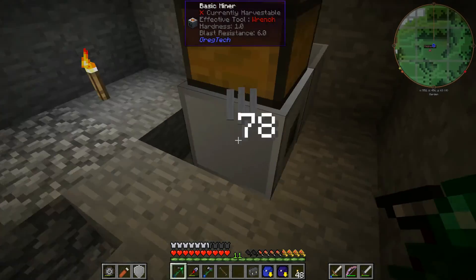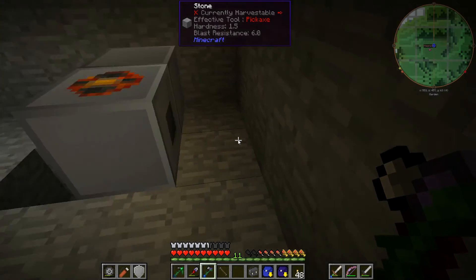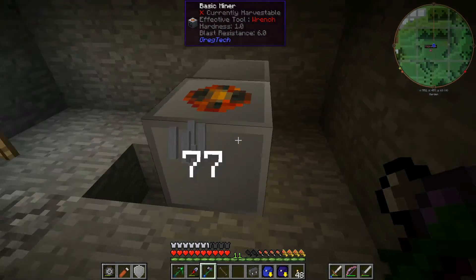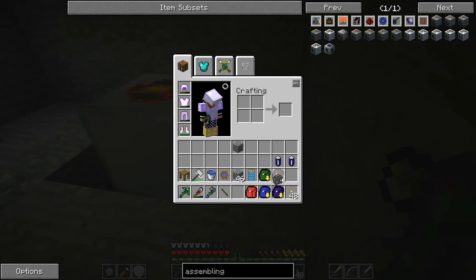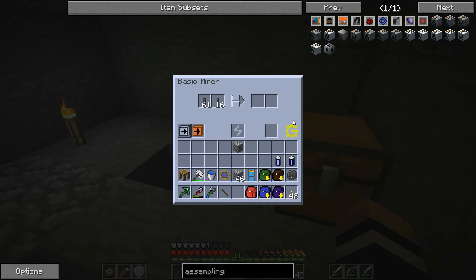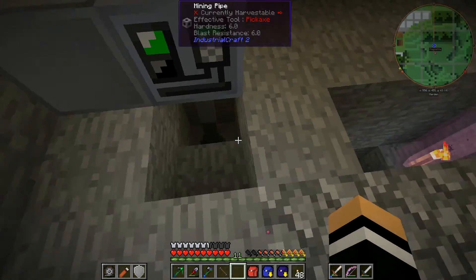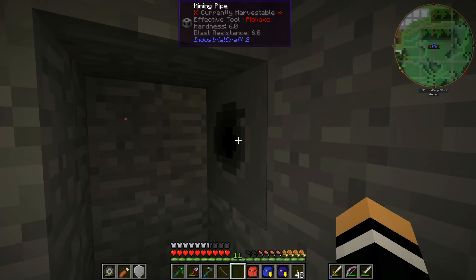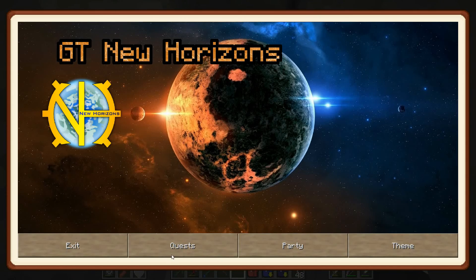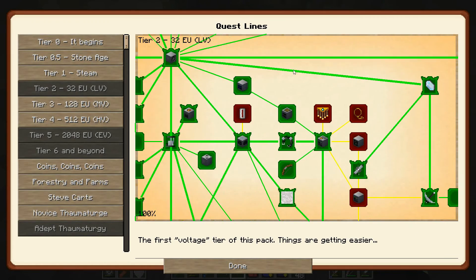It'll probably output at the back — yes, there it is, that one's gone there. So we're getting impure piles of iron dust already, which is great. That's going to push that mining pipe head down, not super fast.